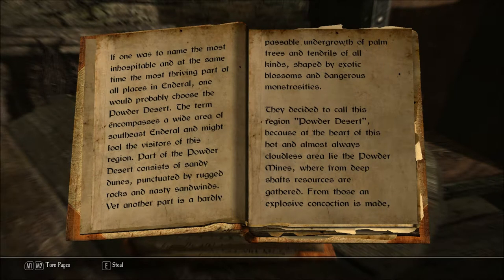If one was to name the most inhospitable and at the same time the most thriving part of all places in Enderal, one would probably choose the Powder Desert. The term encompasses a wide area of southeast Enderal and might fool the visitors of this region. Part of the Powder Desert consists of sandy dunes punctuated by rugged rocks and nasty sand winds, yet another part is a hardly passable undergrowth of palm trees and tendrils of all kinds, shaped by exotic blossoms and dangerous monstrosities.